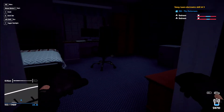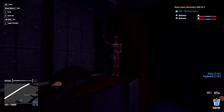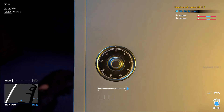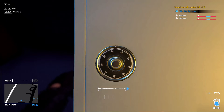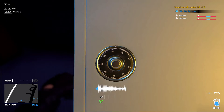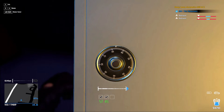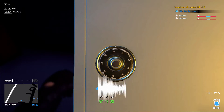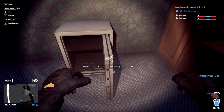Hey, you guys got a safe? That's what I love to see. Let me close this door just in case one of you is a stirrer in the middle of the night. Easy does it — come on, give me an easy one. There we go — one more. Come on, come on — there we go! Ooh, antique vase, that's what I needed to see.